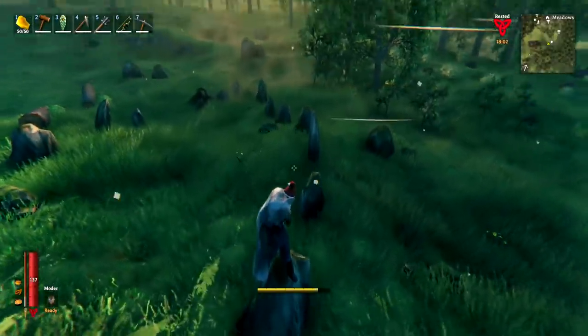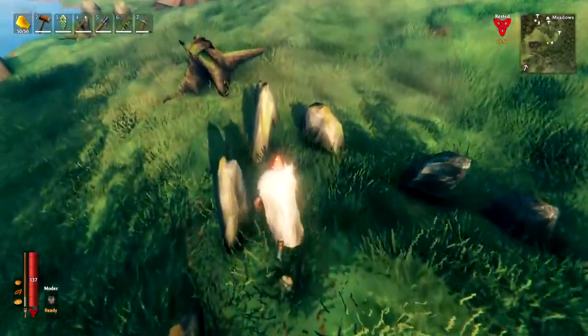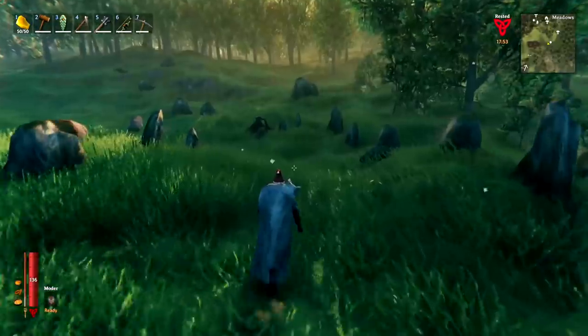When you see a stone structure in an oval shape, grab your pickaxe and dig it out — start at one end and dig right the way through to the other. Underneath you will find buried treasure and also bones.